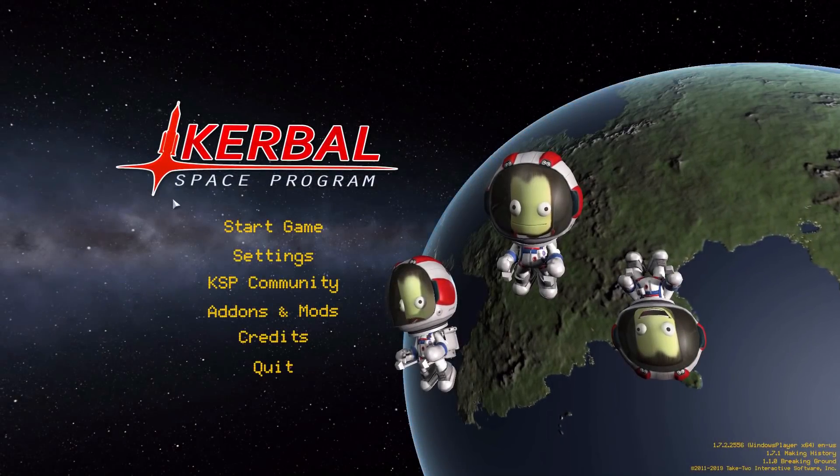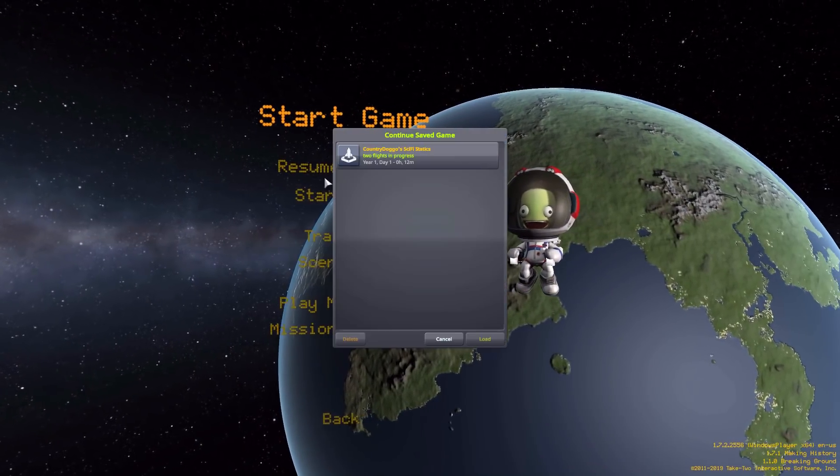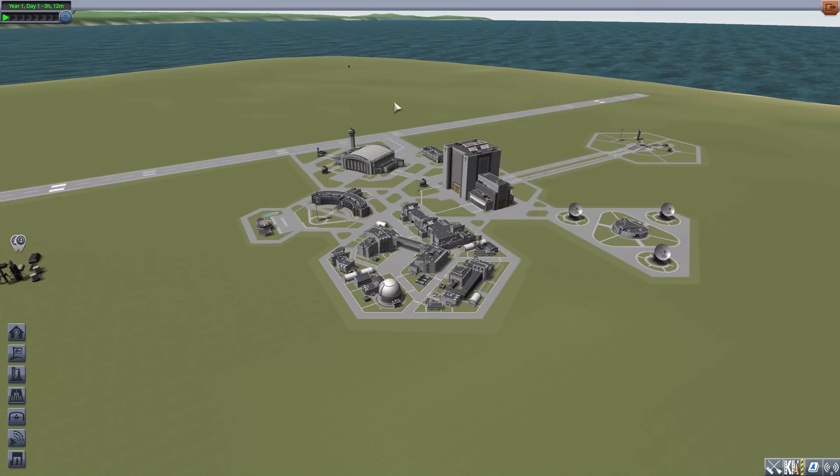Hello everyone and welcome back to Cutabow Space Program, where today we are having a look at the Country Doggo Sci-Fi Statics mod, which is being made by user Country Doggo. This mod adds a number of static buildings for you to place in the world using the Kerbal Constructs mod. We've looked at a few packs that do similar things in the past, and I've always enjoyed things that add into Kerbal Constructs as it really helps you customize the world to your liking.